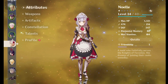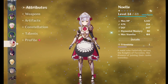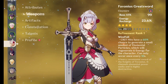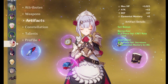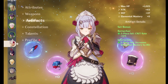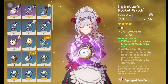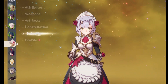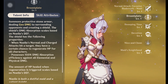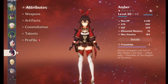Next is Noelle. I haven't put much effort into her yet because I don't have enough resources to build most characters. She's level 34 with the Favonius Greatsword, which I just got recently. Artifacts are two pieces of Husk of Opulent Dreams and two pieces of Instructor. No constellations, level one talents. I'm trying to give her more Defense because her skill scales off Defense — the higher the Defense, the stronger the shield.